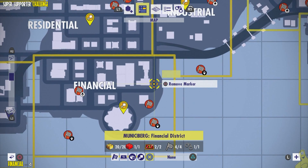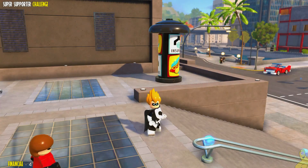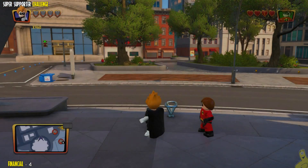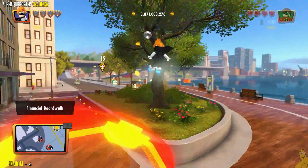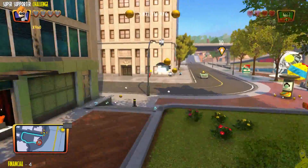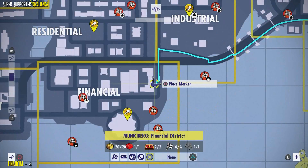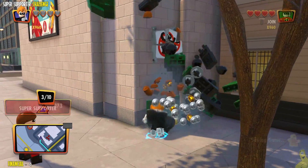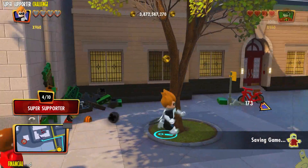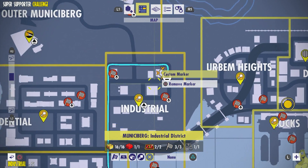Moving right along in that counterclockwise fashion, we're heading over to the financial area and using fast travel to get there. Once we're here, we head east again — this one is around the corner. That pesky objective marker is popping back up on the map, which is weird. It was happening a lot in free roam and in our last cleanup crew challenge as well. Here we go — we've got the fourth one hiding behind that dumpster right around the corner.